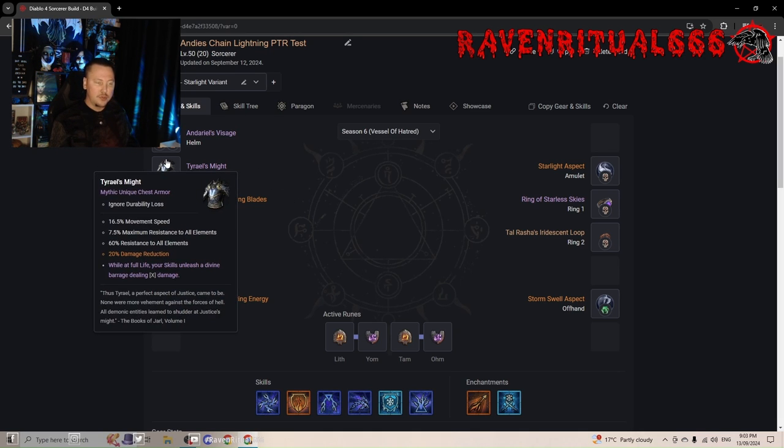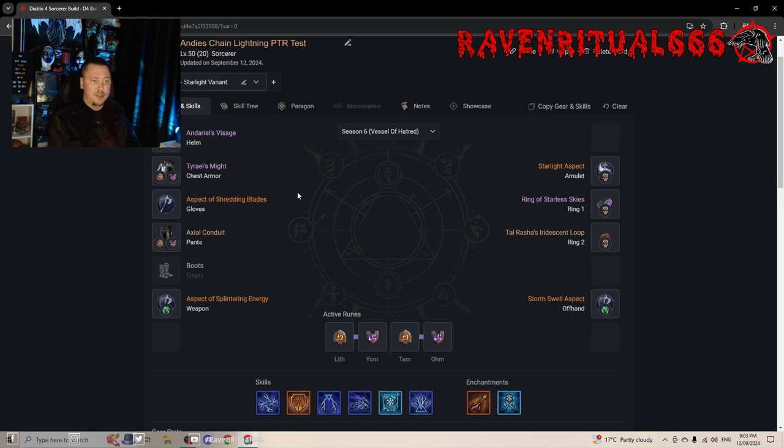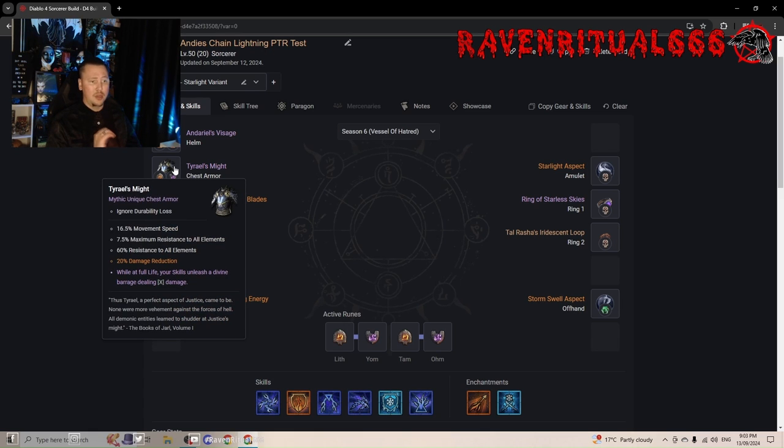We are going to run Tyrials. You could potentially run Raiment — Raiment would be more damage but you're going to have a worse time from survivability. Tyrials just feels better and much easier to play, particularly if you're a casual. Triple masterwork the Damage Reduction — I think I got one or two on my current build — and GA DR if you want to be fancy.